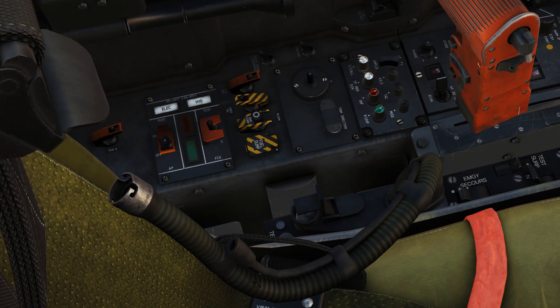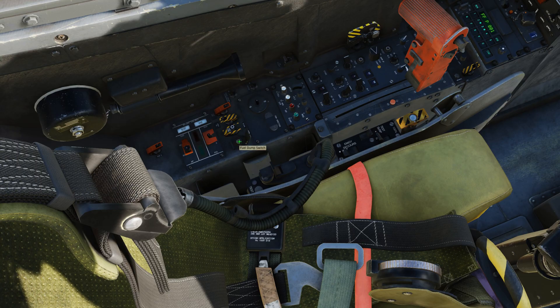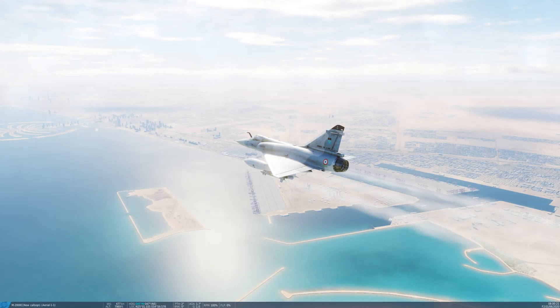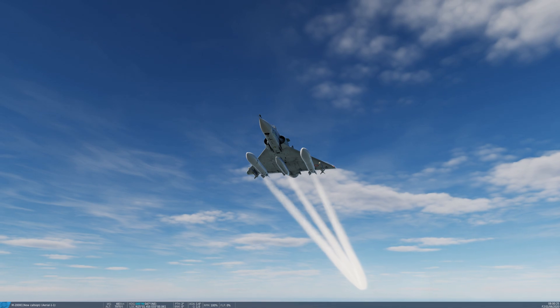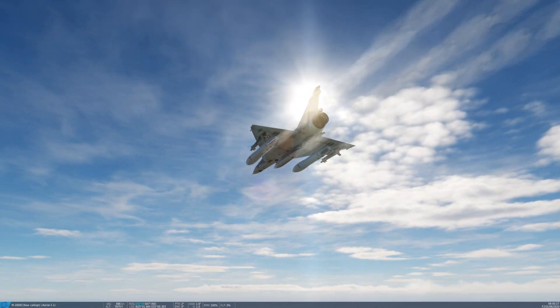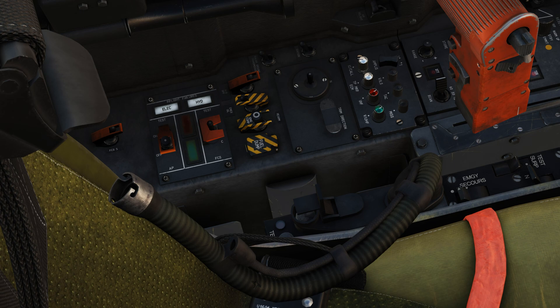Down here we have our fuel dump switch — this is for external fuel dumping only. The Mirage does not do internal fuel dump. You just click and push it and you'll start fuel dumping. Once it starts, you cannot stop the process. The center tank, if full, takes roughly two and a half minutes to dump. The wing tanks, if full, take roughly four minutes to dump.